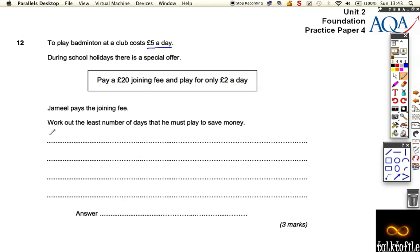If we just lay out in a logical way: on Day 1, if he was playing with the scheme, it would cost him £22 to play, because he has to pay the £20 joining fee plus the £2. If he played with the other scheme — just paying every day — he would only pay £5, so it's obviously much cheaper on Day 1.